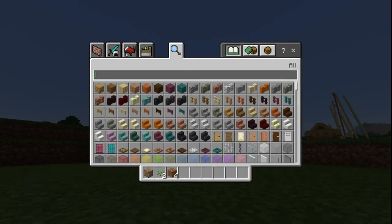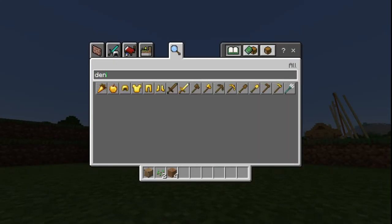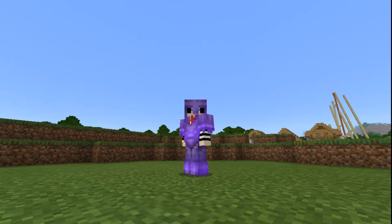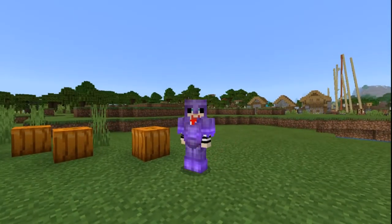Which means you cannot find the deny block in your inventory, as you can see right here, in the creative mode or the survival mode inventory. It's also not found in structures — you can only get it from commands.